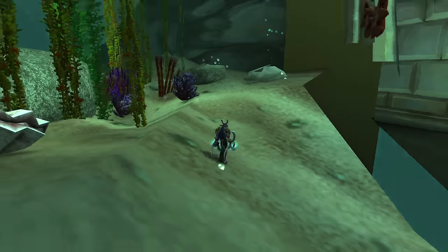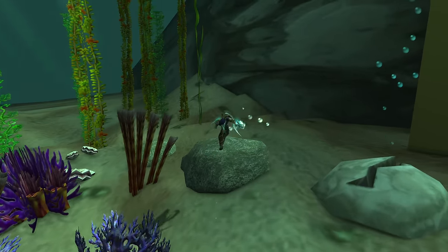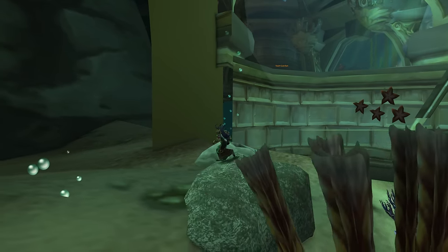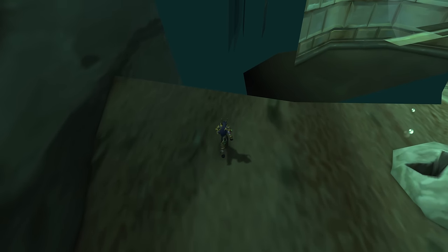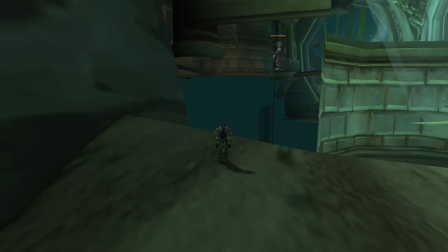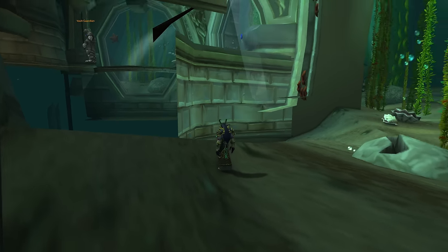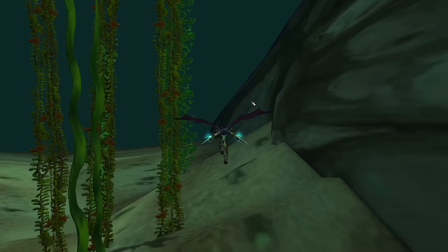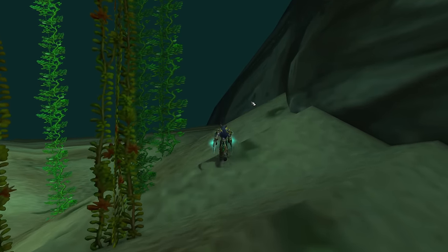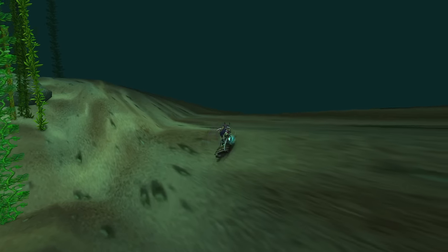I haven't jumped in here yet. I'm assuming you'll probably either DC or you'll swim since we're technically still in the water. If you come back over here, you can actually see back into the map and get a cool little view. Careful turning your camera because you will glitch out of bounds there and it will show you the underwater part of Dustwallow Marsh.